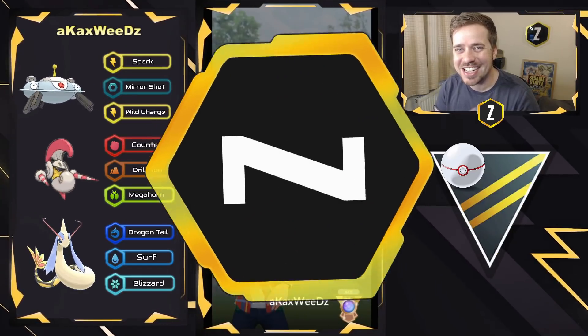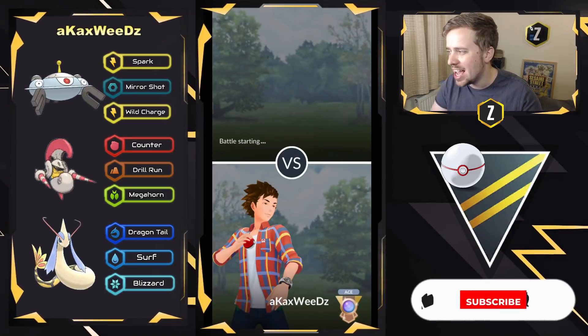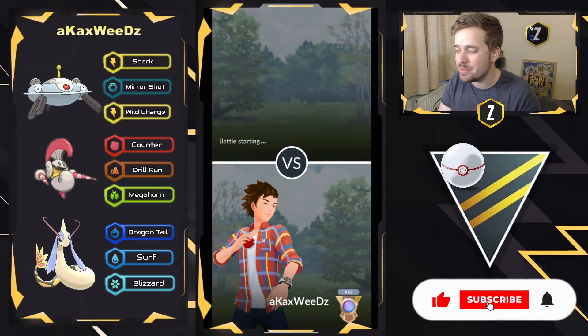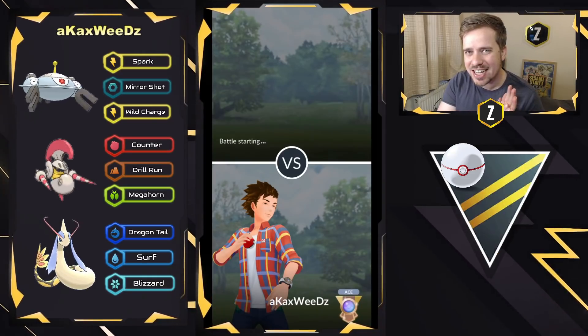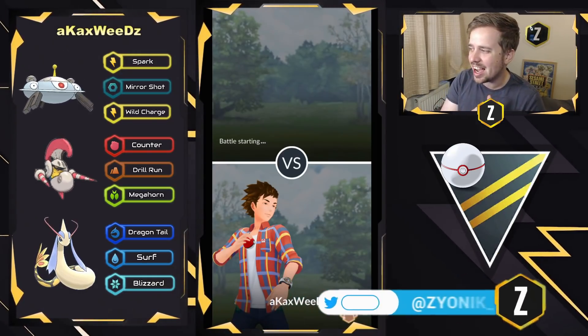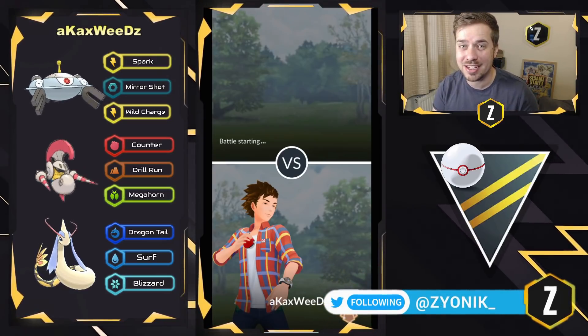What is going on everybody? ZyoniK here and in today's video, we're gonna be checking out some awesome battles submitted to the channel by a member of the community AKA Weed, so shout out to them. Thank you for sharing this with us. As you can see, they have a Dragon Tail Milotic — shiny at that — with Magnezone and S-Cavalier. This team looks really spicy and a lot of fun.